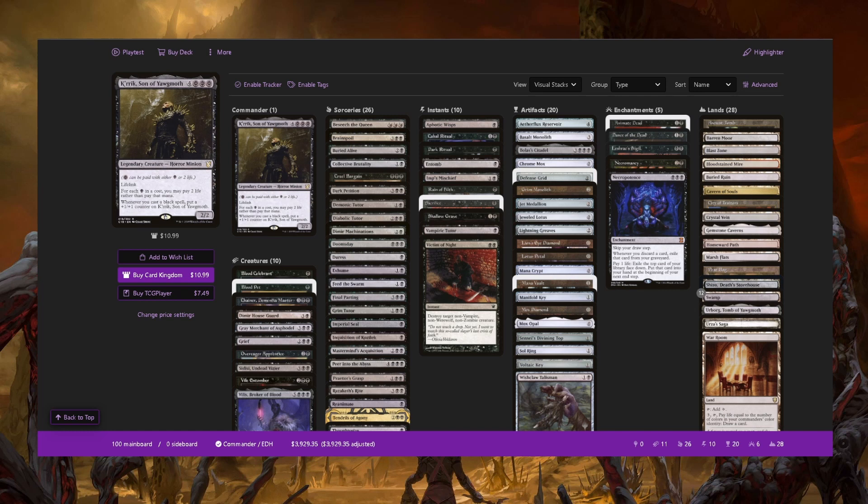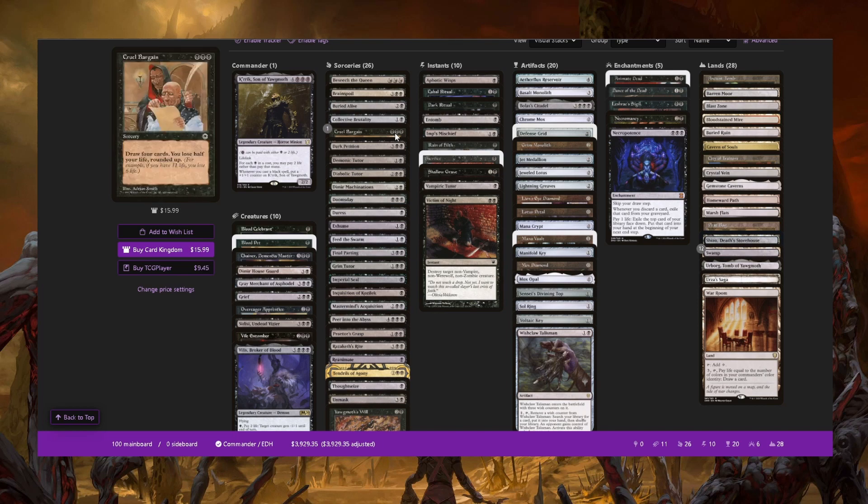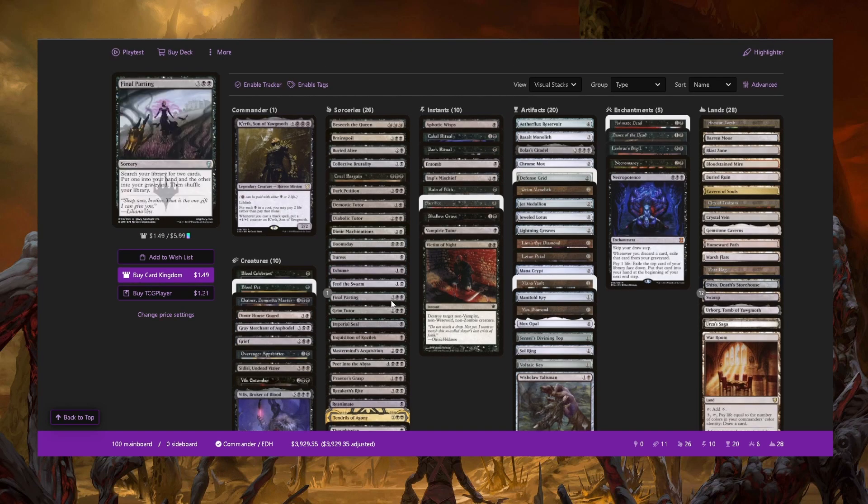Even though some cards like Grim Tutor, Diabolic Tutor, Transmute, and Dimir House Guard are considered bad or slow, when you negate the downside of tutors — the tempo loss — you essentially get them for free. The downside has always been the tempo loss on top of whatever the card already costs. Like in Vintage, if you cast Demonic Tutor and then Ancestral Recall, instead of a one-mana draw three it becomes a three-mana draw three. In this deck, every time you play a tutor, both the tutor cost and the fetched card's cost are almost always reduced, so you have essentially no tempo loss once K'rrik is out.